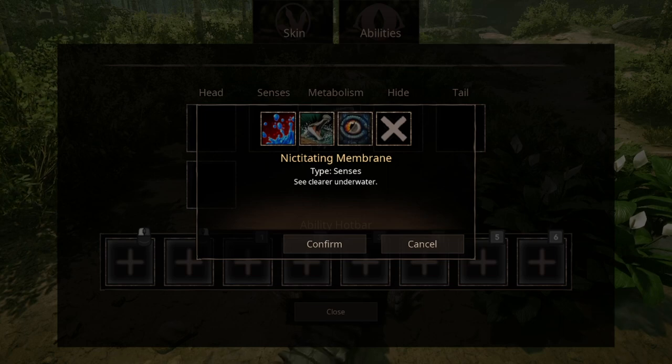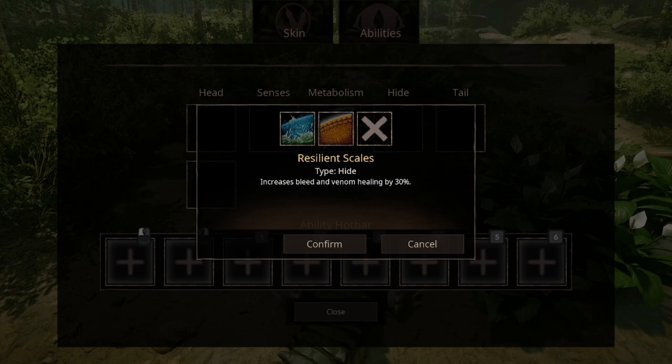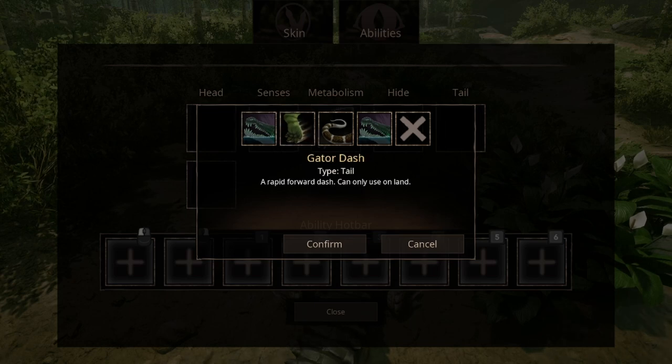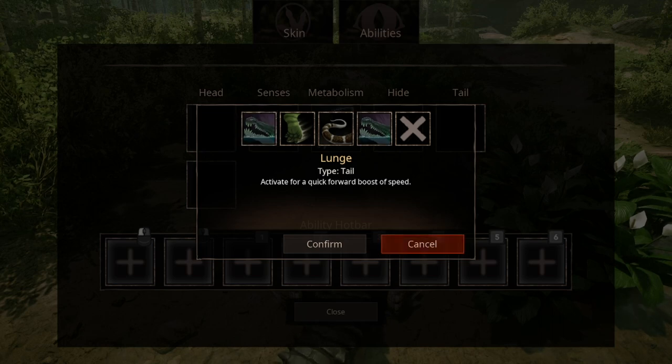Water Goggles — does anyone even use this ability? You have two options for hide: Resilient Scales and Streamliner. For tail abilities, the first one is Lunge. The only bad thing about this ability is the cooldown, and it can't be used on land. Gator Dash is basically the land version of Lunge. Armored Tail is just an ability I doubt anyone even uses. At the time of this video the arsenal was just glitched, since the fourth option is just Lunge again.